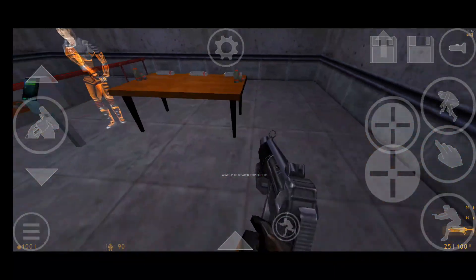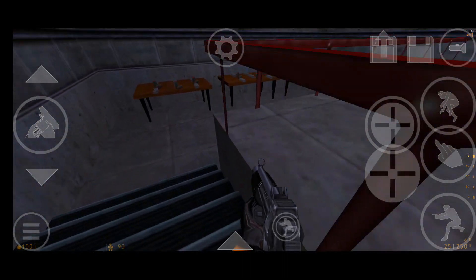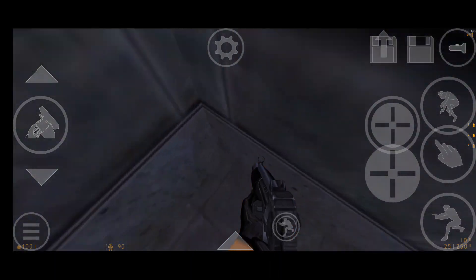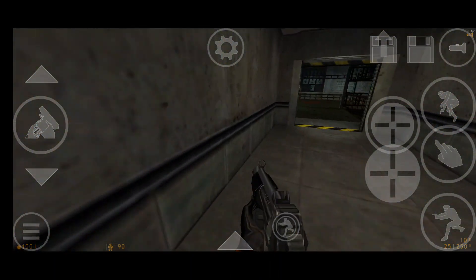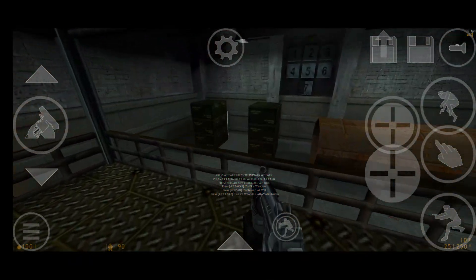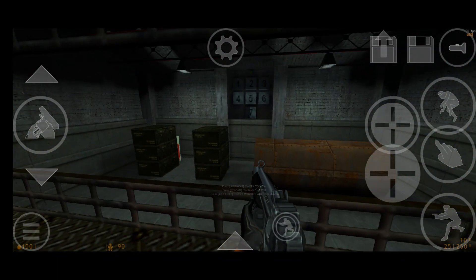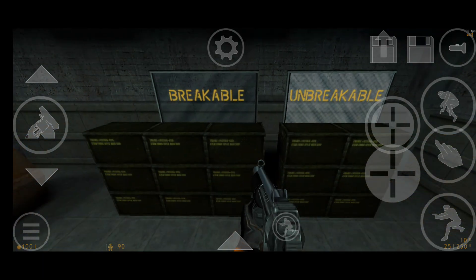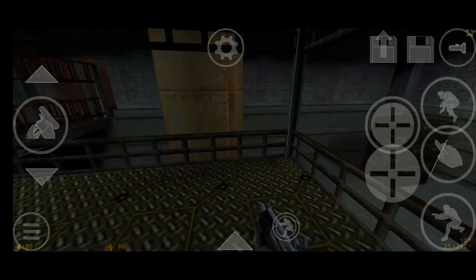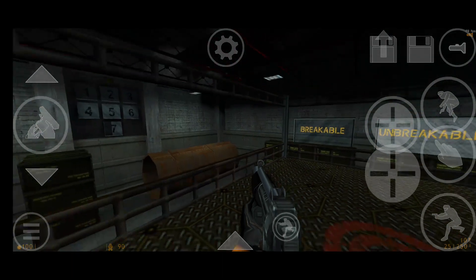Welcome to the Blast Mesa Target range, where you will receive training in firing a weapon, reloading, and firing the attached grenade launcher. Please pick up your weapon and advance to the firing station. You'll have to hit every target in order to complete the course, but if you miss the first time, don't worry — it will come around again. Try to reload during pauses rather than waiting to run out of ammunition at a critical time. To fire your grenade launcher, use your alternate fire button. Certain targets will break only when hit by grenades.